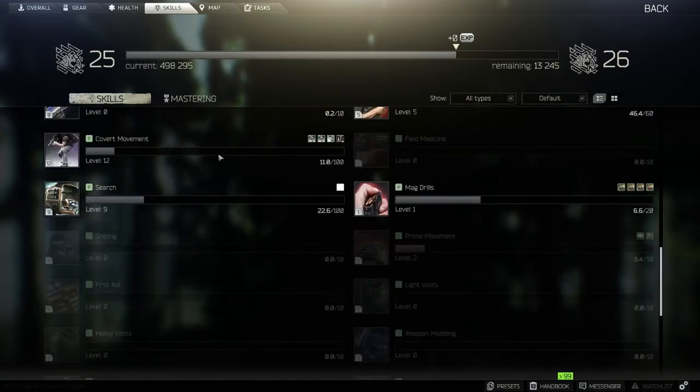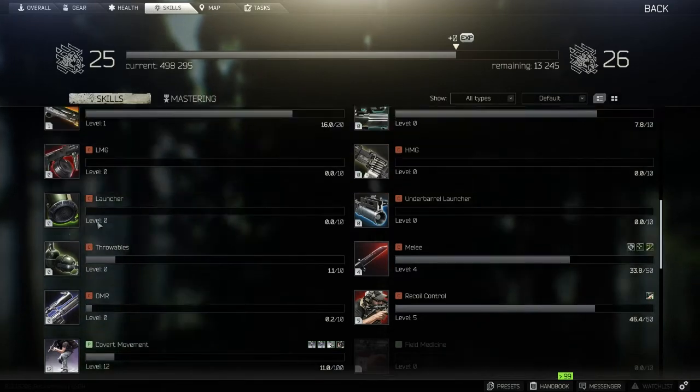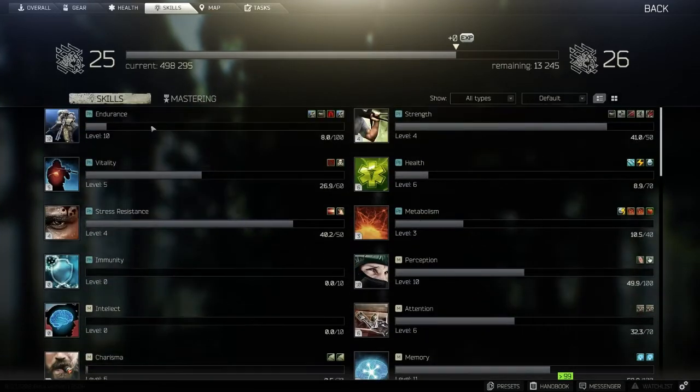This is the skills tab. If you go into a raid you level up all these skills, like your covert movement, your health, and your strength.